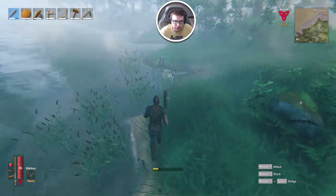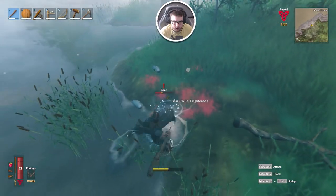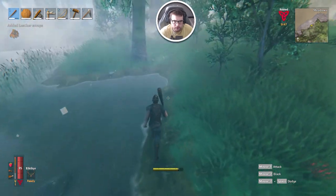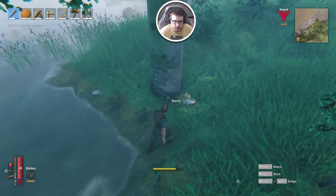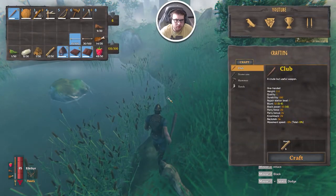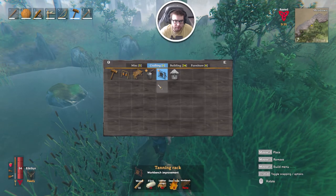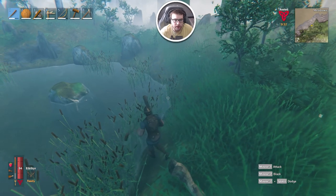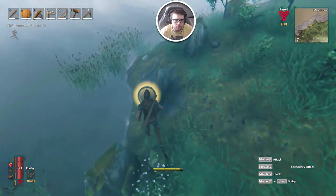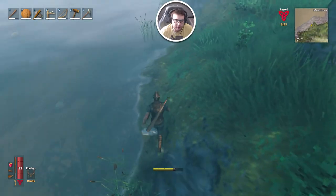So this episode is probably going to be more chill. We're going to kind of go into the Black Forest a little bit deeper today, because I want to try to get copper and tin so we can start making bronze stuff. How many we got? Eight. I think we need five for that. Okay, so I need 15 there, and I need 10 there — so I need to get 25 total. I guess we could just run back to the house.